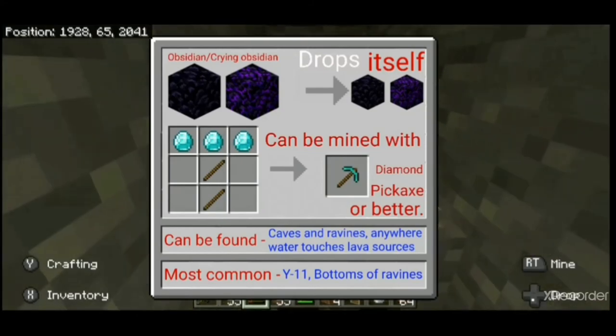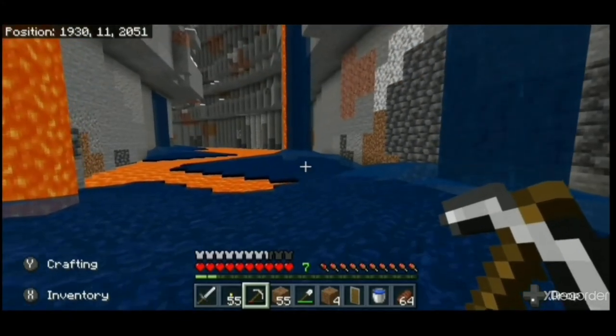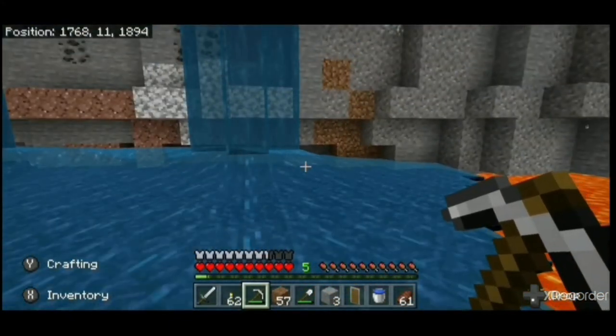Both types of obsidian need a diamond pickaxe or better to mine — lower tier pickaxes cannot break either type of obsidian. Regular obsidian can be found in caves, ravines, and anywhere water touches lava source blocks. It is extremely common to find it at Y11 and at the bottom of ravines.